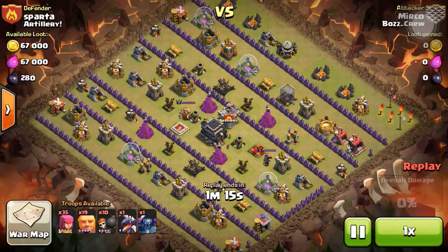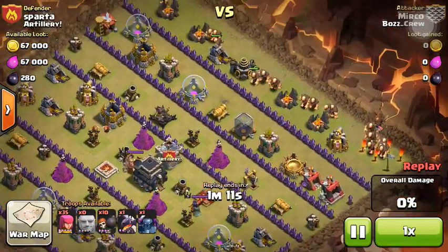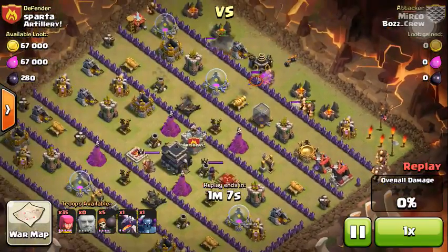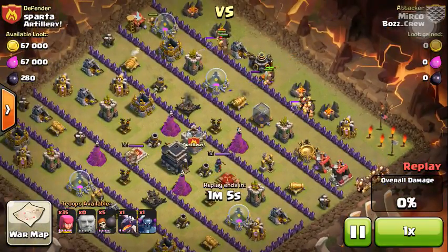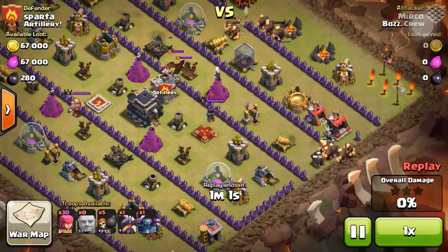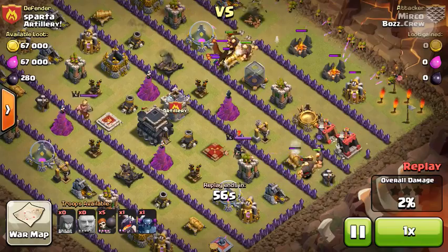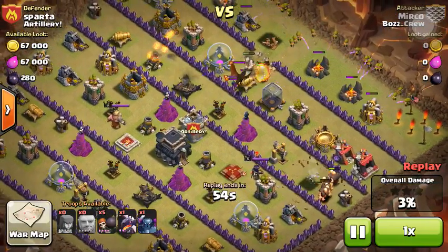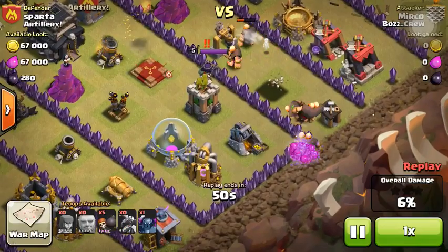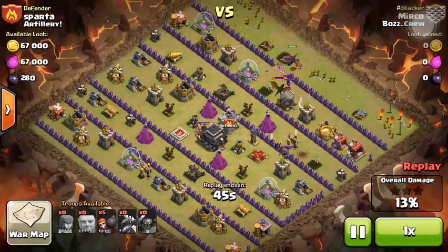We've got lines of stuff on this base. The attacker threw in all of his giants right there, but barely drew my clan castle troops. The giants walked in, and then these guys flew around — but I had spring traps set up. Spring gone, spring gone. That's what I like to see — awesome.